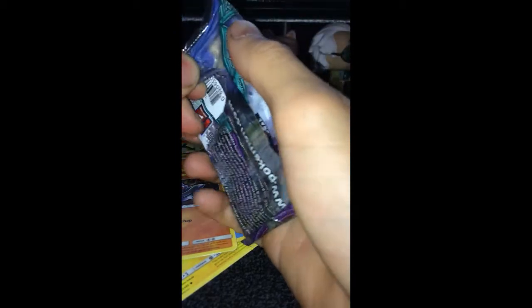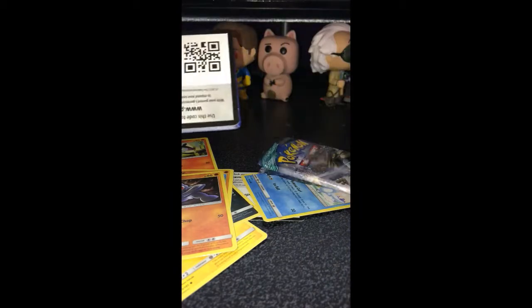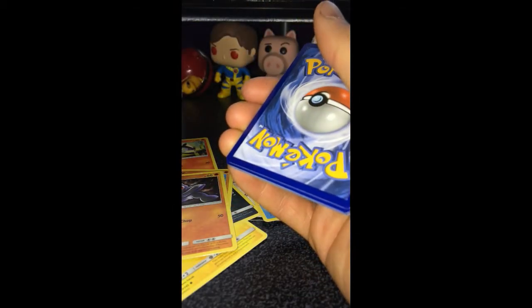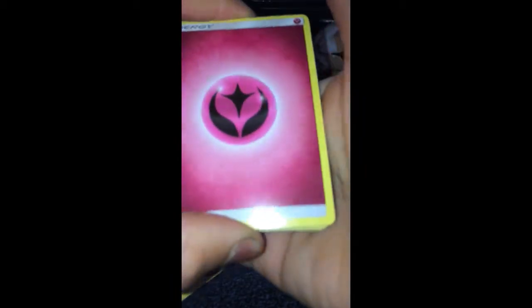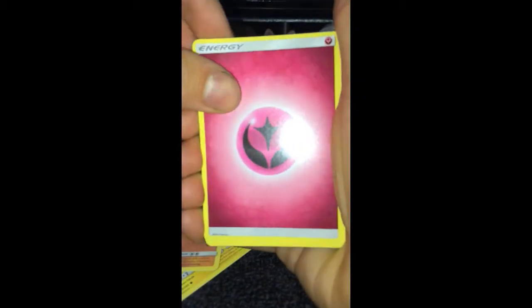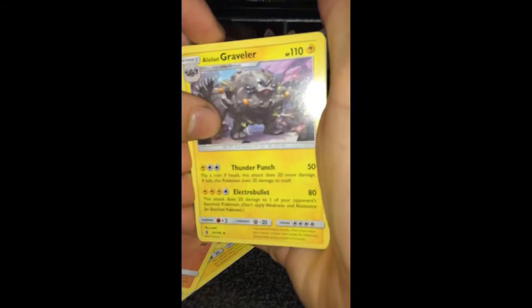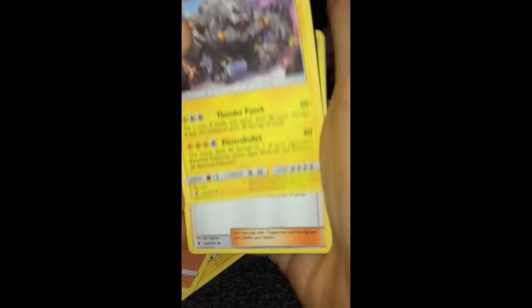We'll get it open. That's a clean open actually. Put them out. There is Decidueye. Put that forth on the back, turn it over. We have another Energy card. Look at that — that's a little Alolan Graveler. Sexy, that is a very nice artwork there.